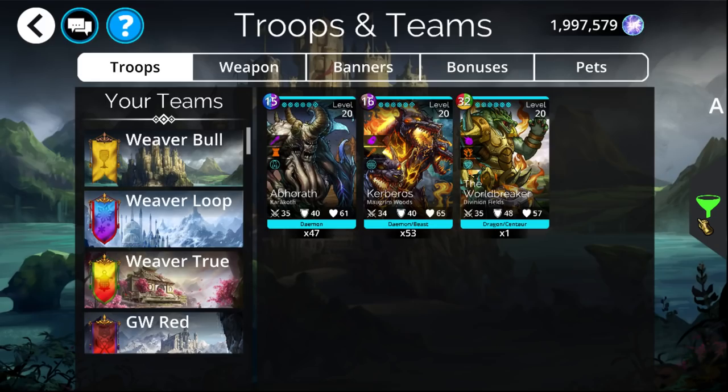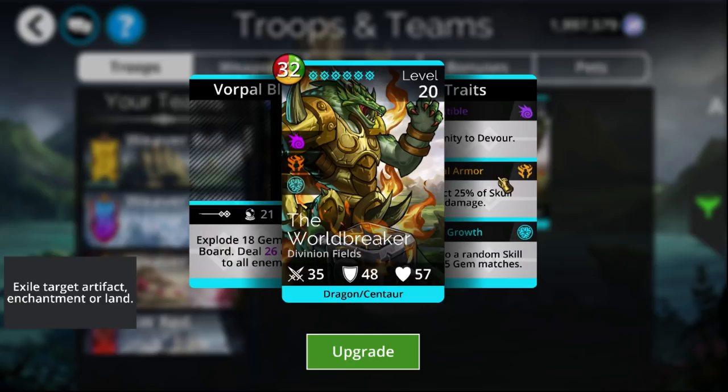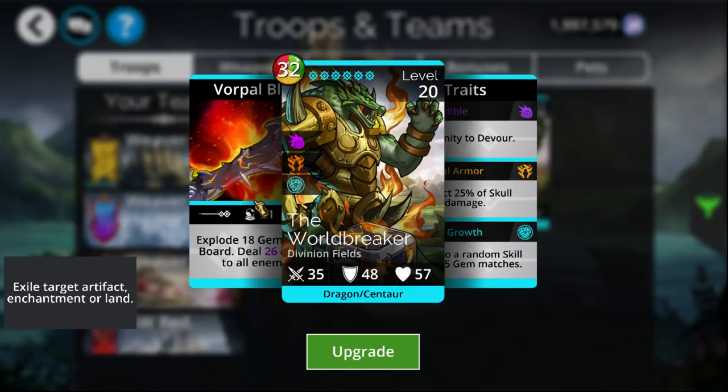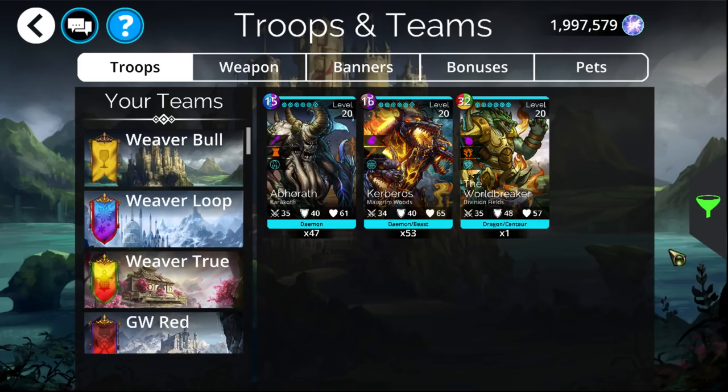Next up is Worldbreaker — the highest mana cost in the game, or at least tied for it. Despite this, he is still one of the better troops. He ends up doing a static amount of 18 explosions, so even if he's webbed or you're just starting out in the game, he still does Gorgotha-level amounts of explosions — really nice in that regard. He also does damage to all enemies, and this is pretty loopable. Even though it's a ridiculously high mana cost, it does cover three mana colors and you're accumulating most of your mana back every single time you cast it. It is extremely bad against anything that has mana drain, but assuming they don't, it tends to be really good. It's also a pretty big staple of Dragon teams, and almost all four-troop Dragon teams will end up using it.